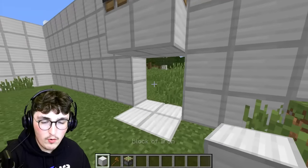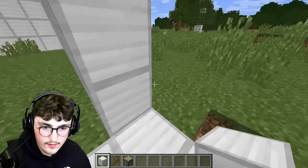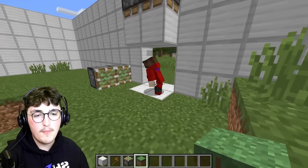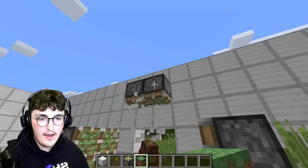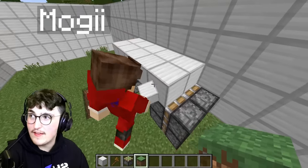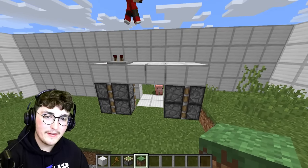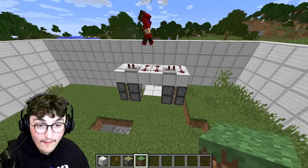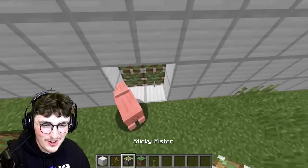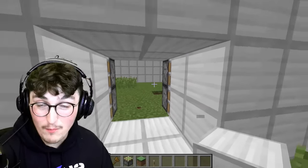Moggy shows off a redstone piston door contraption using some redstone placed in a few spots, and it magically works. My very incredible contraption piston door now works great. I totally did it. Well done, Shark.